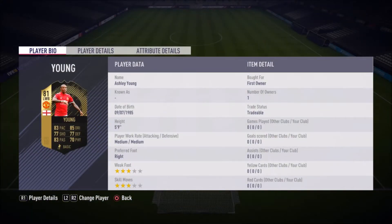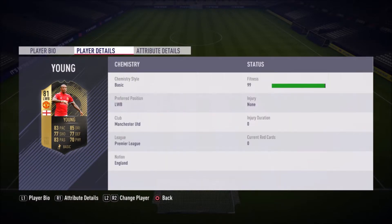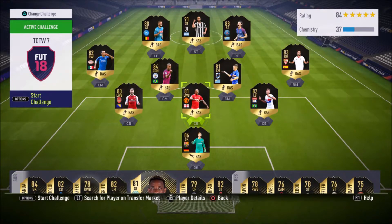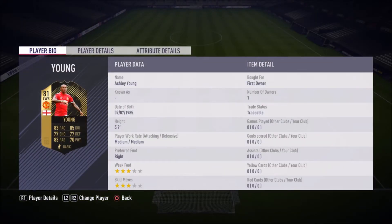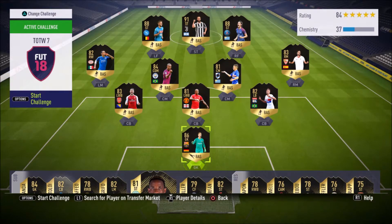Starting with the must-buys: Ashley Young. He's not a great-looking card — right-footed left wing back or left back with only three-star weak foot, and average stats, though he does have 90 crossing. The reason you want him is that he's English, in the Premier League, and playing for Manchester United, the most popular club in the world. I can definitely see this card being needed for an SBC in the future, possibly the Premier League Player of the Month SBC coming in a few days. He could jump from around 23k to 28-30k if needed in that SBC.